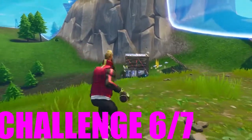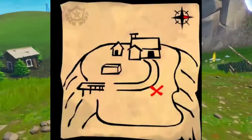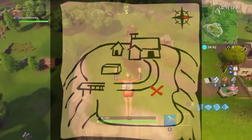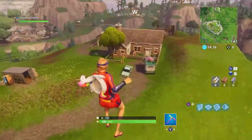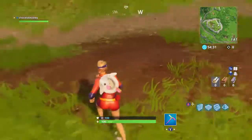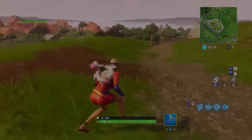Moving on to challenge six, which is to follow the treasure map found in Flush Factory. I'm putting a picture of the map on screen right now. The battle star should be on the hill near Salty Springs — I'll put up a video showing where it is. It's going to be on a dirt patch or grass patch, something obvious the eye can see. That is where the Week 3 battle star is.